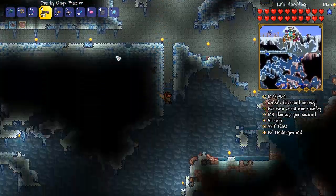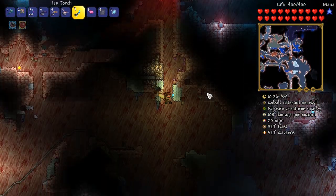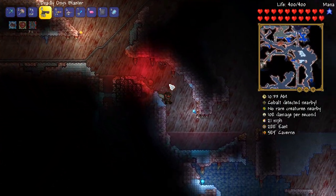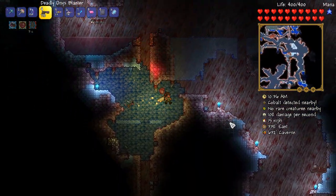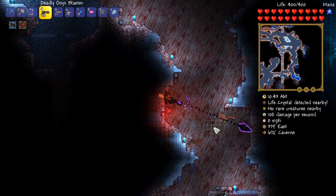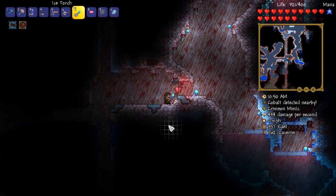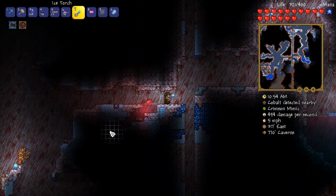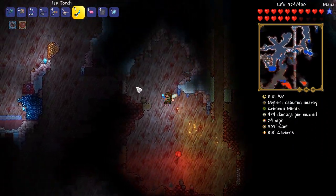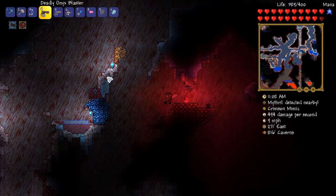We're going to grab ourselves a whole bunch of souls of night and farm them out. Maybe by around 4 p.m. we'll see how many we've got, and we'll try and take down as many Crimson Mimics as we possibly can. We've got about five and a half minutes to get as many souls as we possibly can. Oh, there's a Crimson Mimic! Where is he? I've got to find him. Crimson Mimic. He's somewhere around here. He has to be. Oh, he's there - yes! I found you, buddy. A naturally occurring Crimson Mimic. Totally was not expecting it.